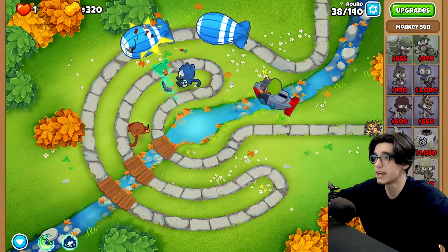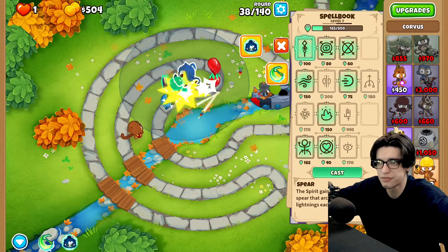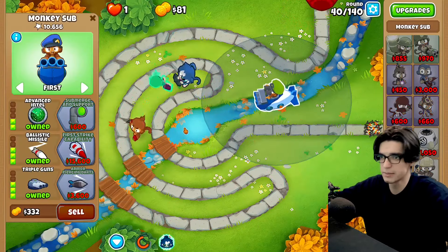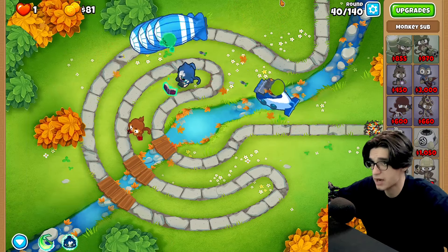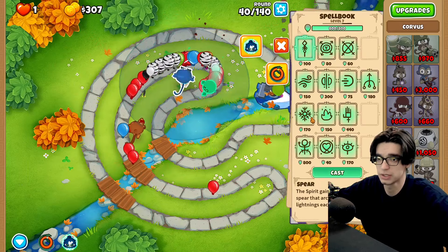Round 38 our first two MOABs — why wouldn't they be? We should be fine. The 232 sub can carry at least for now, and now we can go triple guns to make it about 50% faster. Here's our BFB two rounds after our first double MOAB experience, and we should be fine. We can go ahead and soul harvest just to clear up a little bit of extra balloons.